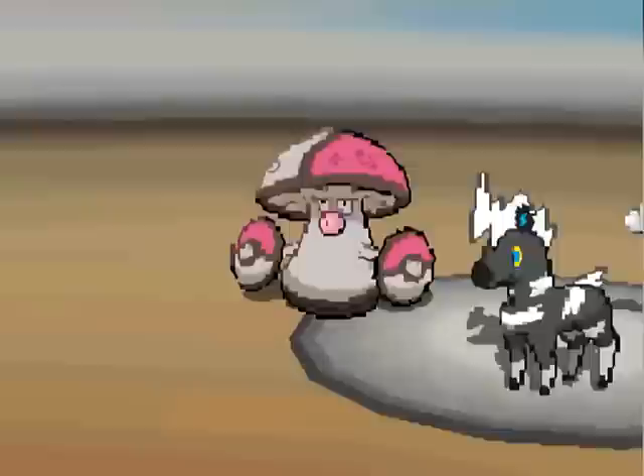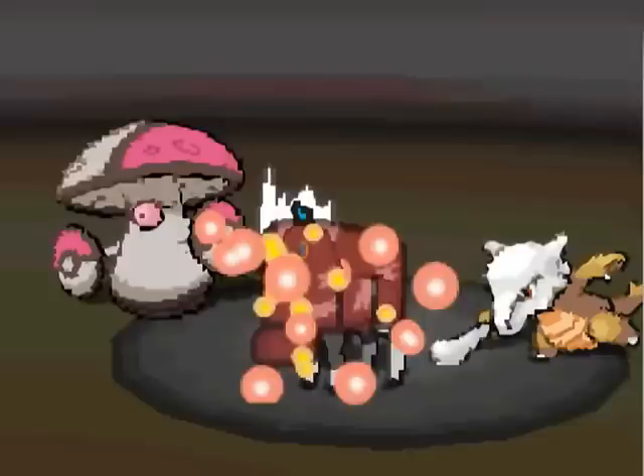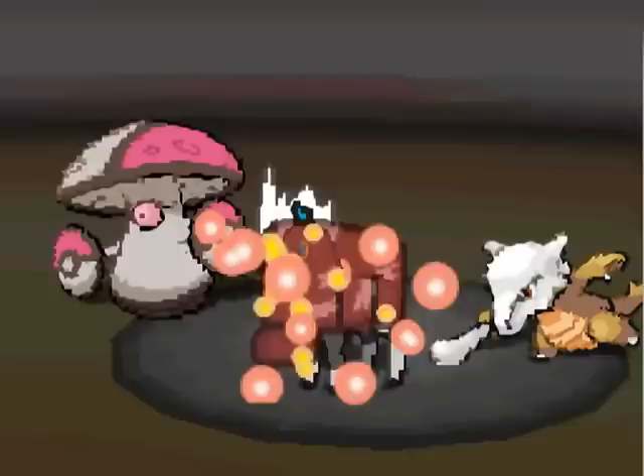Hitmontop is going to use Rest — what? Come on, that's just mean, that's just not nice. So Hitmontop is now going to be really hard to kill. I mean, not that it wasn't hard to kill. Anyway, too bad I don't have any useful moves on this Golurk.